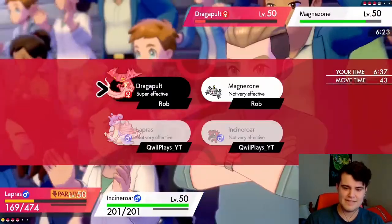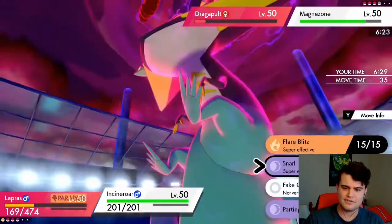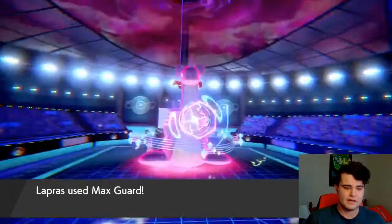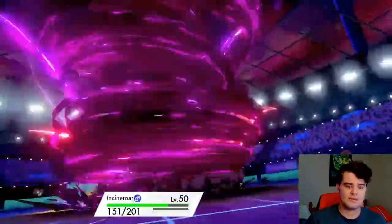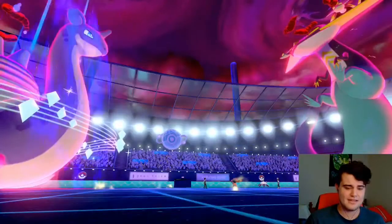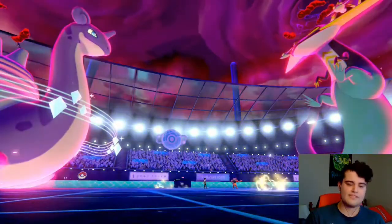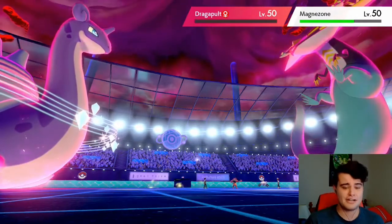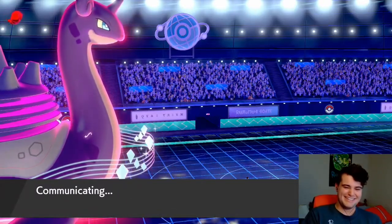I'm going to Max Guard on Lapras to avoid full paralysis and go for another Snarl. Max Guard works — no paralysis. Max Wyrmwind goes off onto Incineroar, doesn't even do half which is surprising. Another Snarl — and Dragapult goes down. The fact that it took down Dragapult might just be the difference between winning and not. Lapras and Incineroar are just a really good pairing and I've never been more convinced of that than now.